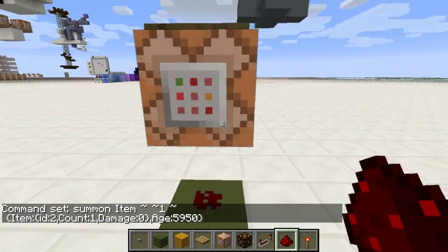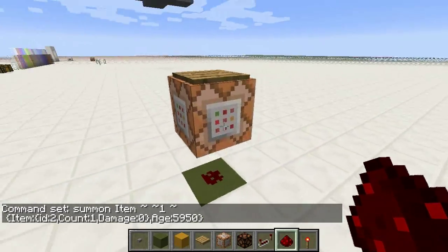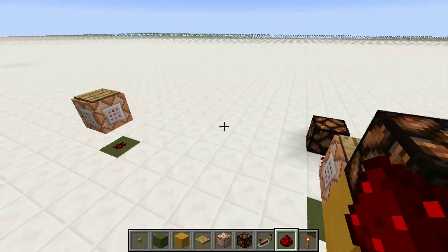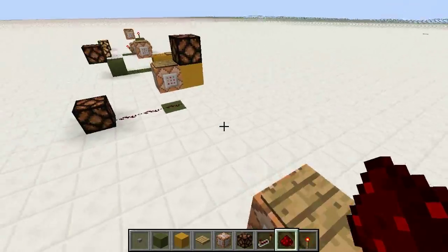An age of five thousand nine hundred ninety-nine means the item will despawn in one tick. Because pressure plates have a minimum downtime of one second, you can have a timer which times anything from one second to five minutes, down to the tick — not just down to the second — so it's very accurate.